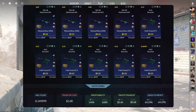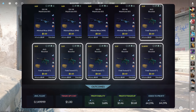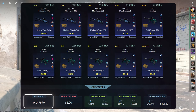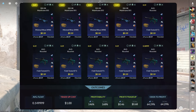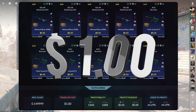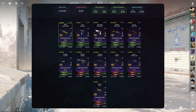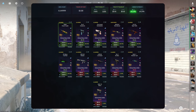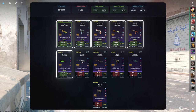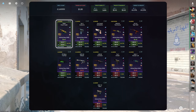The second trade-up consists of 4 minimal wear mil-spec skins from the Fracture case and 6 field-tested mil-spec skins from the Revolver case, below a 0.15 average float. The easiest way to do this is by getting the Fracture minimal wears below a 0.09 float and the Revolver field-tested below a 0.19 float. This trade-up costs exactly $1 and has a whopping 146% profitability after Steam fees with a 64.29% chance to profit each time. Of the 11 possible outcomes, 6 of them are profitable, all from the Revolver case.